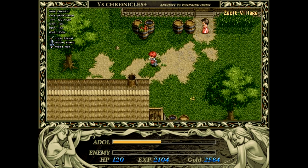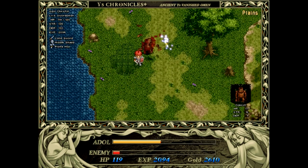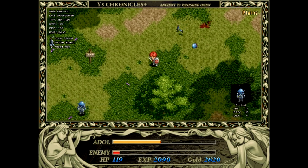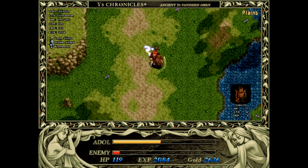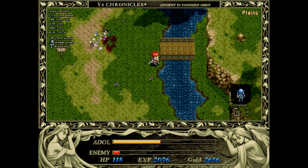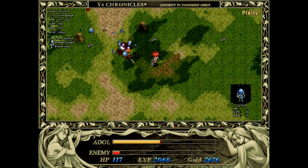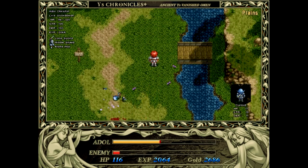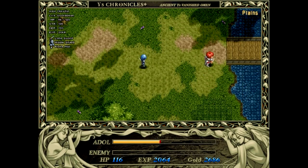Now, before we go in — you might remember a young lady talking about how her husband Muta was missing. Well, it's time for us to search for him. There's also a chest we can now obtain — we'll get that a little later.